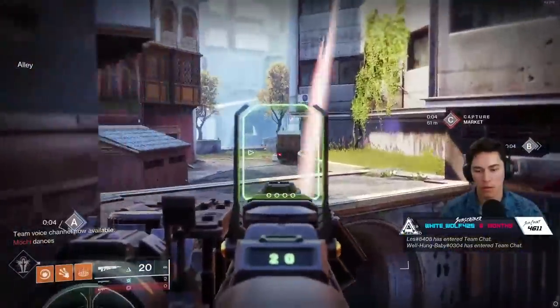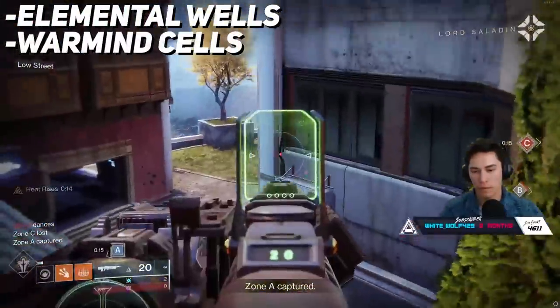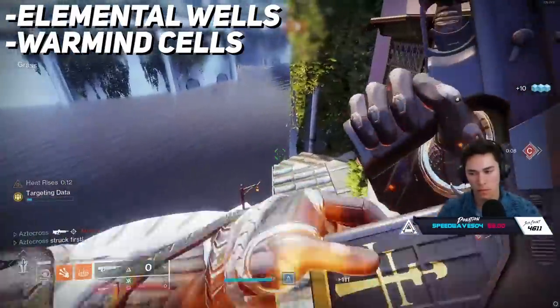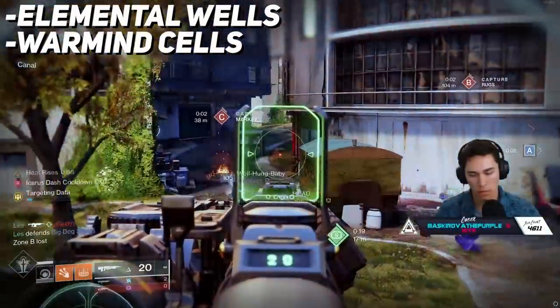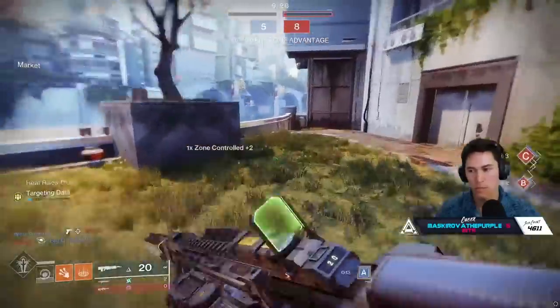Some people in the stream said that you can spawn elemental wells as well as warmind cells off of those turrets. The turrets count as combatants and not guardians, so if you have a build that can spawn warmind cells or elemental wells, you can do so. Is it really worth going through all that trouble to spawn those things? Maybe. I haven't even tried how warmind cells work against guardians, so perhaps it's good.